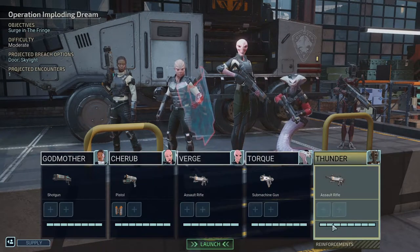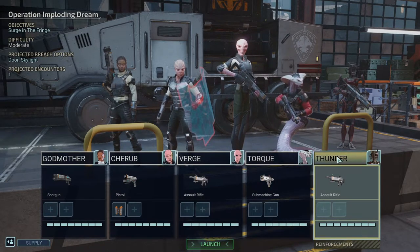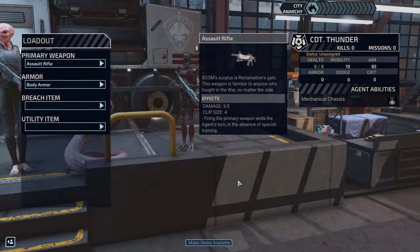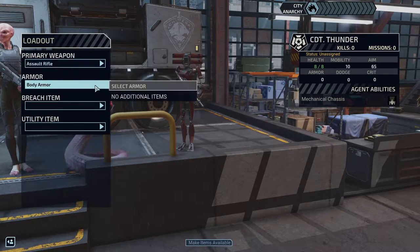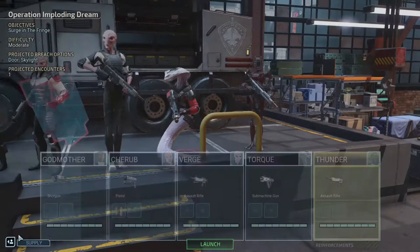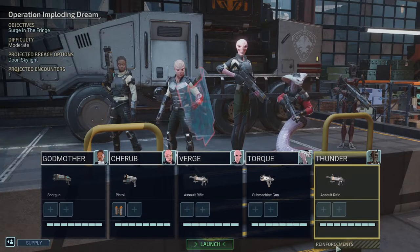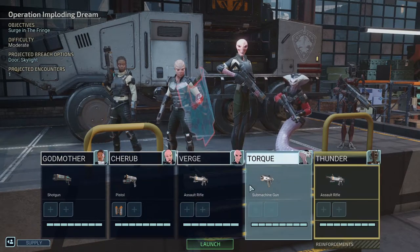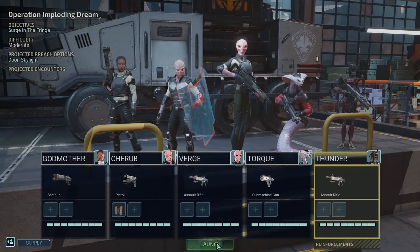They've all got full health. Thunder — wait, was her name Thunder? Assault rifle is good. Wait, Thunder is a droid! 1, 2, 3, 4, 5 — so I can have 5? I did not know that. Oh, that's a reinforcement — okay, I see. I'm understanding that a bit better. Torque, okay, let's go.